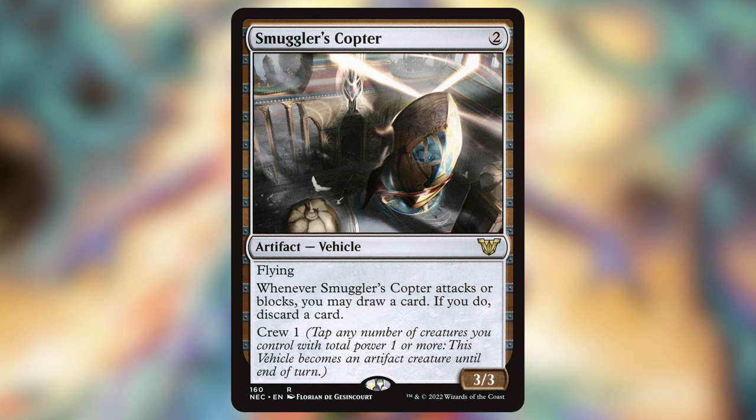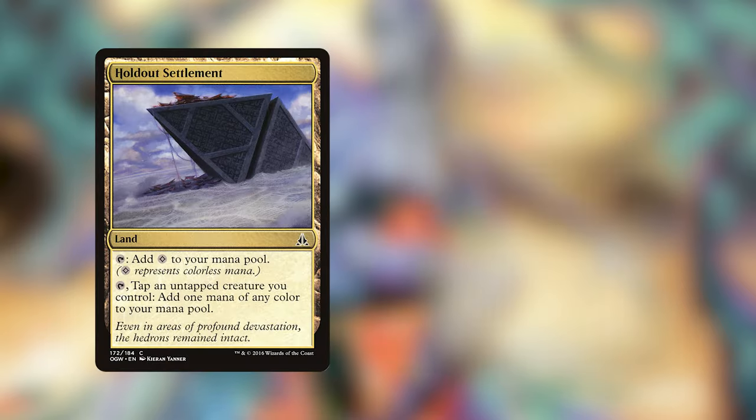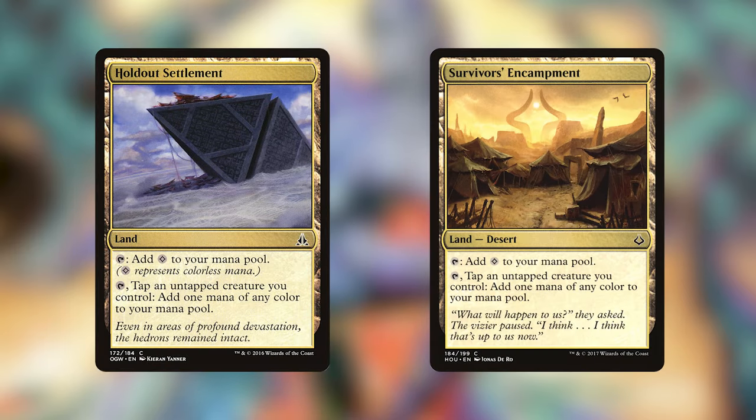Smuggler's Copter gives us a bit of card advantage too, which is a big help because it can block or swing for us — probably swinging, because we don't want to lose it too fast. For our lands, we have Holdout Settlement and Survivor's Encampment. We want these because they will tap an untapped creature for us and help with the color fixing we need for a three-color deck. The key with all of these is that we want something that will tap down the Doctor before our next turn, even if we don't end up using the resources the card provides. The upkeep triggers should be rewarded enough for what we want to do in the deck.